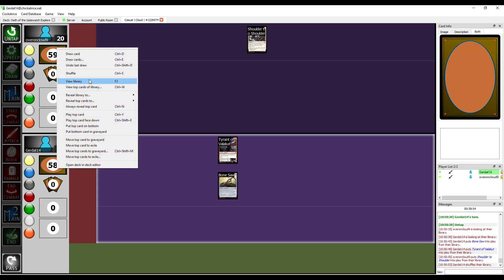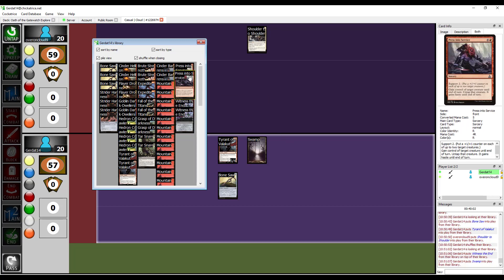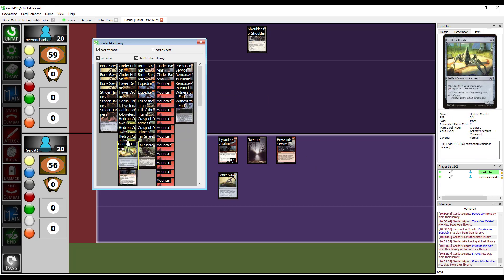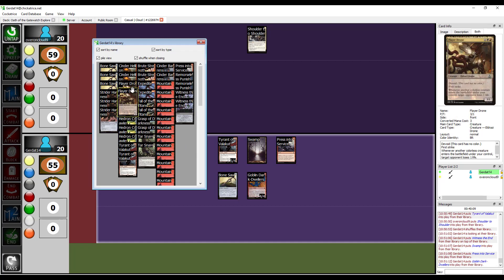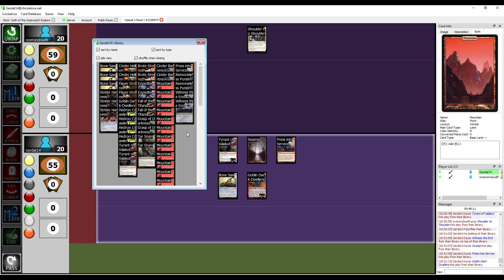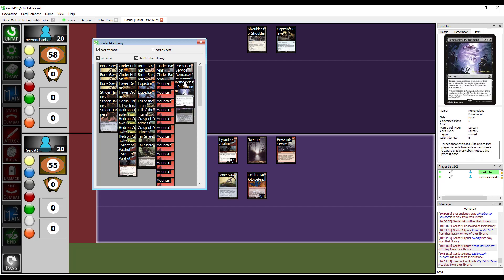Bonesaw - if its surge cost was paid, deal three damage to target creature or player. That is a pretty dope combo. But here's the thing - you might not have noticed it that well, but because you hit that swamp with the Thought Harvester, you locked me out of the game for four turns.